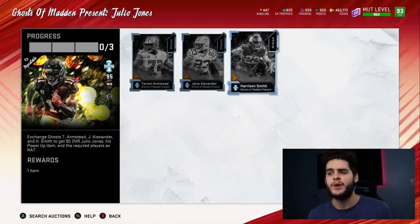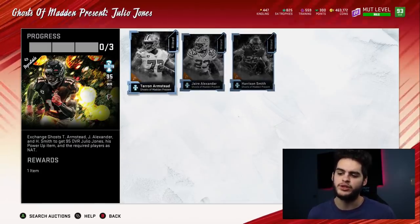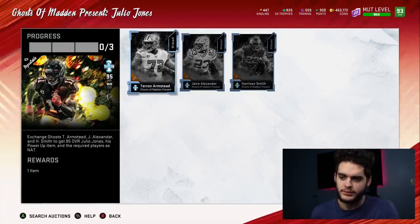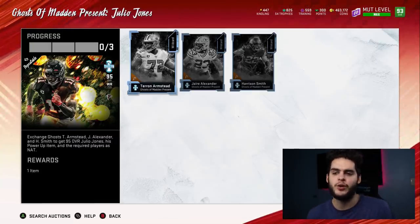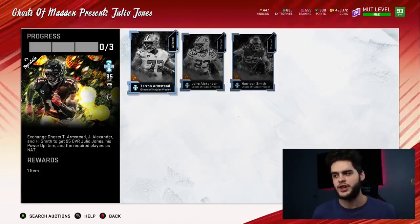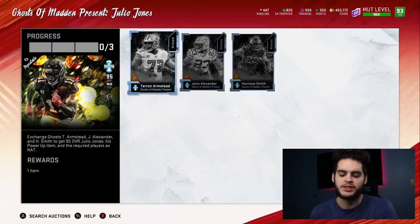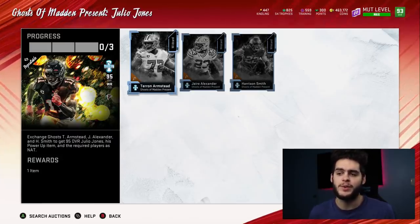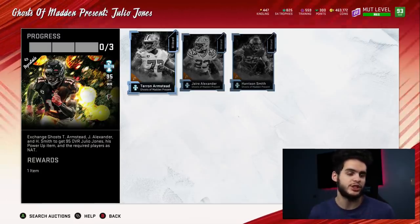That's method one — I always recommend it. Method two is where you keep all four players. At 725K divided by four cards, each one effectively costs you about 181K. If you wanted all four and bought them separately, it would cost 725K for the three plus 500K for Julio — about 1.2 million coins total. Just doing the set for 725K gets you all four for roughly 181K each, which is a steal.